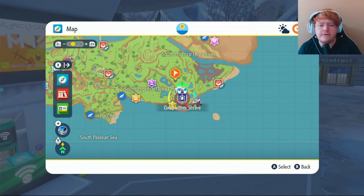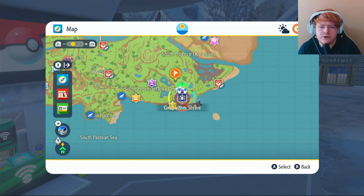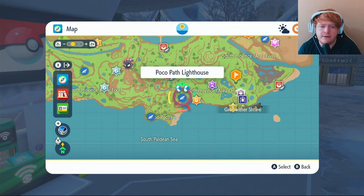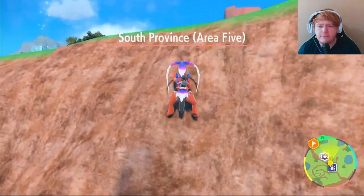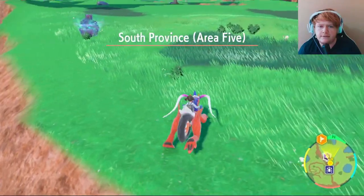To craft TM 88, Swords Dance, you will need 5,000 LP, three Zangoose Claws, three Gible Scales, and three Sneasel Claws. Fly over to the Shrine — if you don't have the Shrine, go to the Paco Path Lighthouse and make your way over from there.